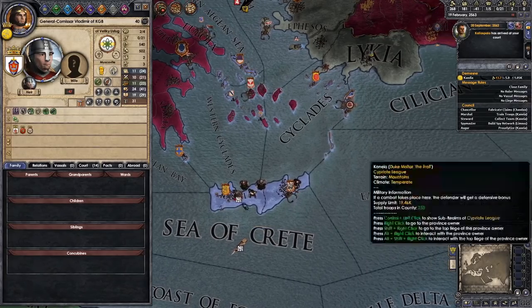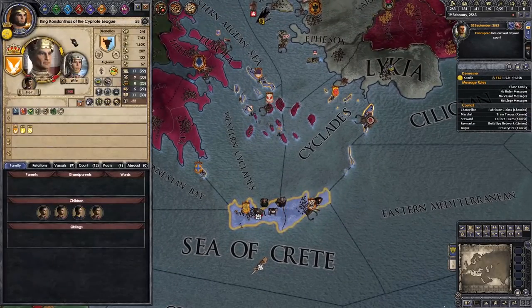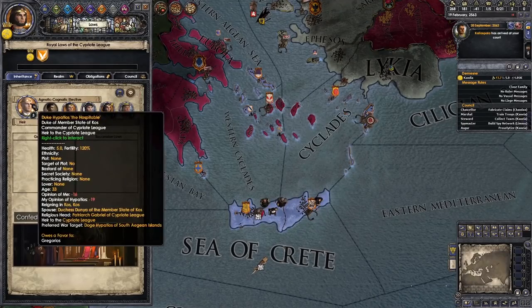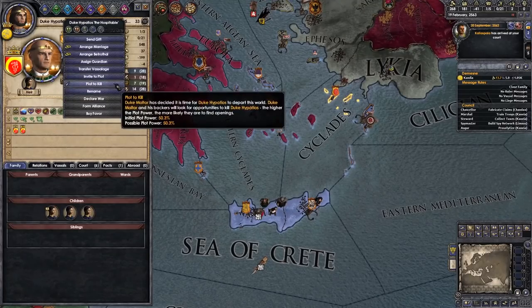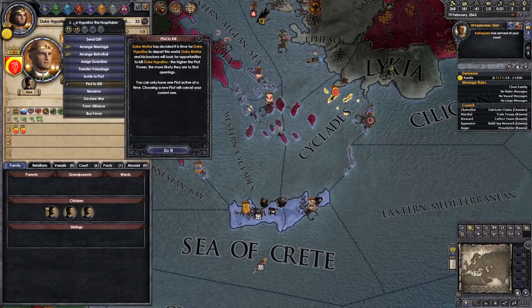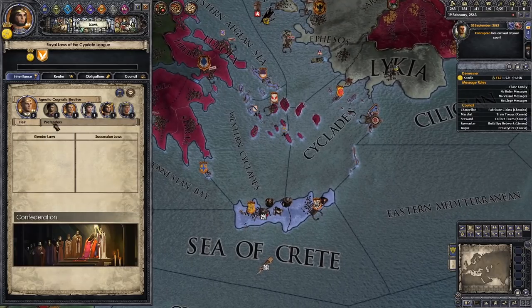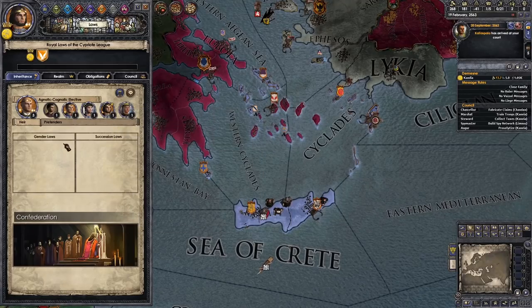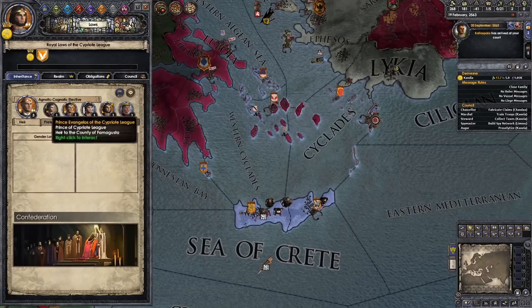We've also got a sparring trader. We can use this to buy favors and try to skim the succession. How old is our liege? He's 58. Who's the next potential successor? Hippotos the Hospitable. He'll probably die and we'll try to kill off the competition one by one until we are the most likely to be elected. Getting three favors full stop will obviously help out as well.